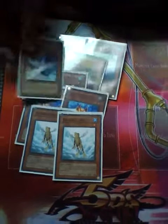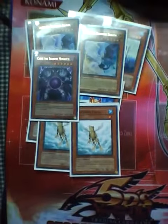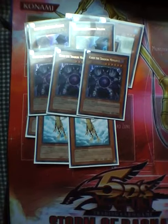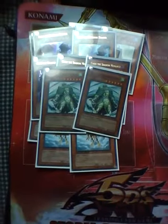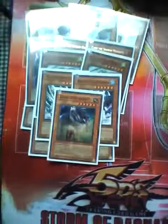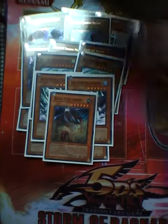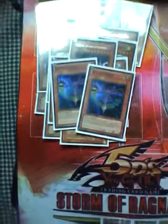Then we got two Raizas — he's a boss, he wins games. Then three Caius — you have to run three Caius. Then two Mobius — he's good right now. And one Dark Dust Spirit, and then one Gorz.